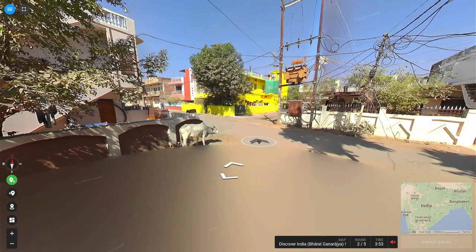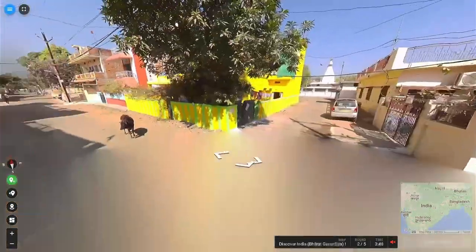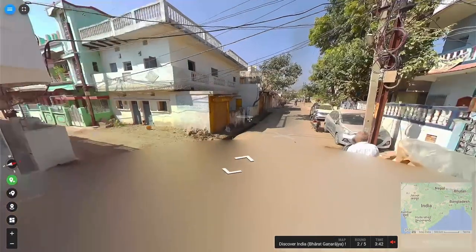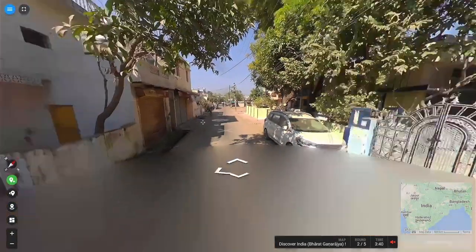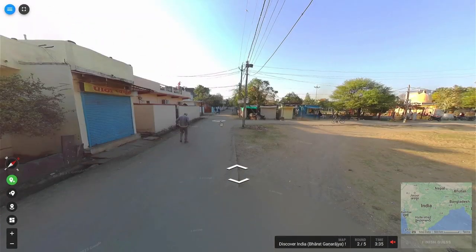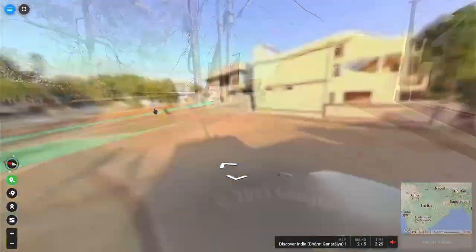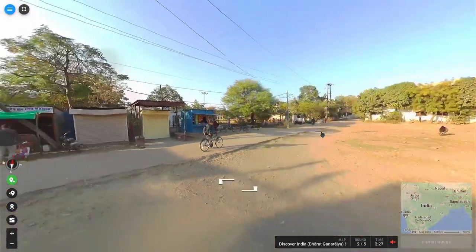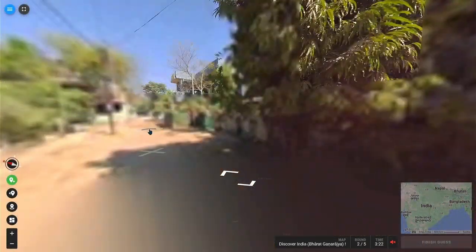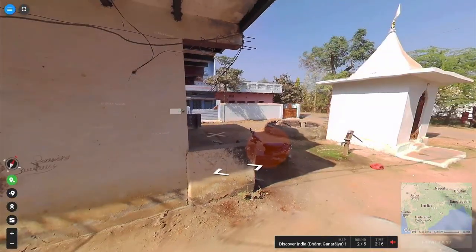Let's go ahead and go out here. Another road. Roads in Geoguessr — who would have thought you'd get some roads in GeoGuessr? Crazy thought. Oh, Averind Barber Cut Shop. I don't know about going to a place called a cut shop. It seems really — I don't know. I'd go to a place called a cut shop personally.